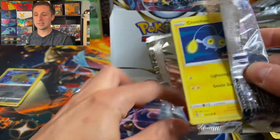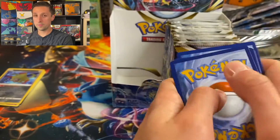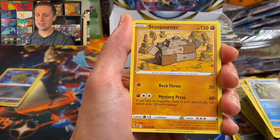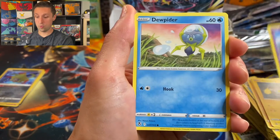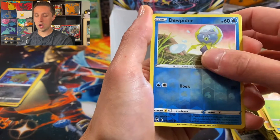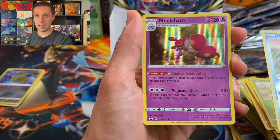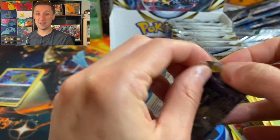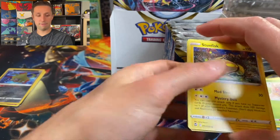What card am I going to be most excited to pull out of this set? The alternate art Lugia is really cool — it's not my favorite alternate art that's come out in the Sword and Shield era, but it does look really cool and it is a Lugia. I do really like the Unknown V full art that's in this set, but it's going to be pretty hard to pull. My prediction of eight is going to be a little bit hard, but you've got to have faith.